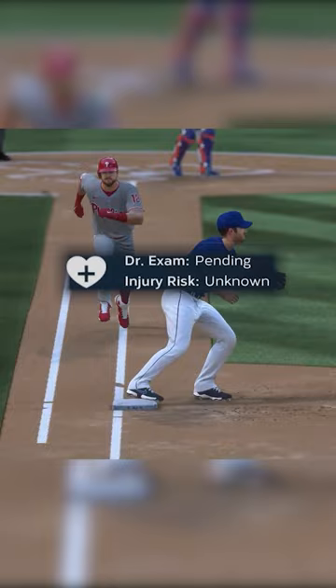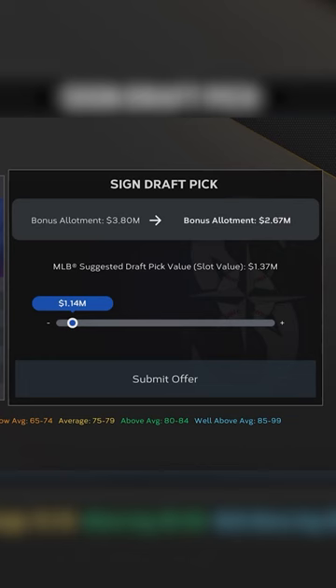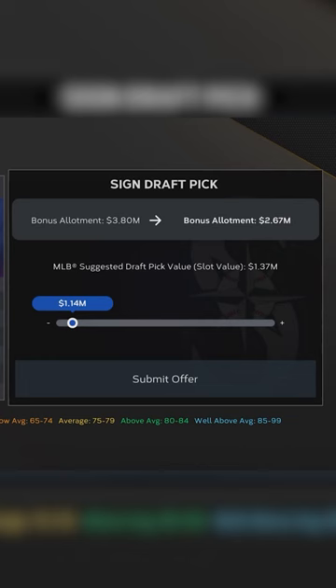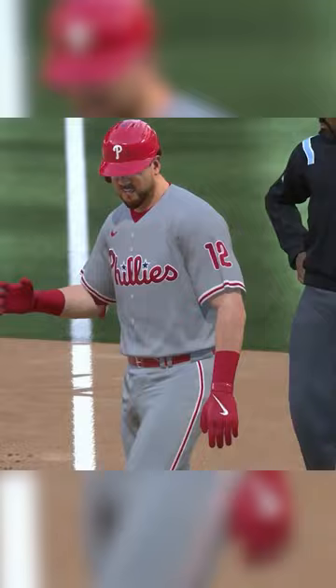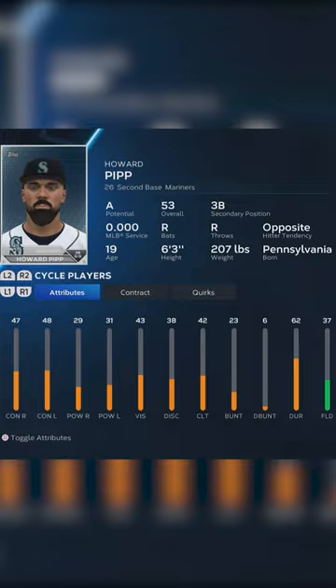Unlike in past games, players are not guaranteed to sign with you straight out of the draft, and you must consider their slot value when choosing to draft them. This can be a challenge because of the limited signing bonus pool, and because you have to scout players to build interest. Even signing draftees to cheap deals is a risk because you can't see their true ratings until after they agree to a contract.